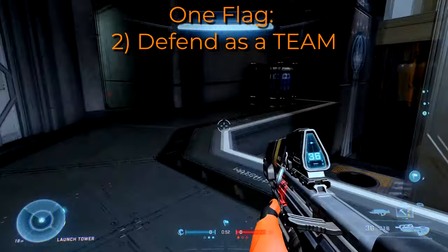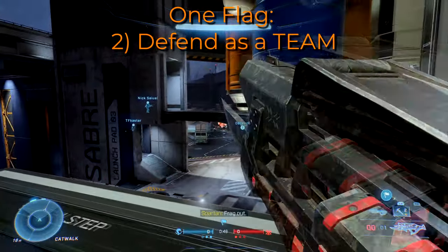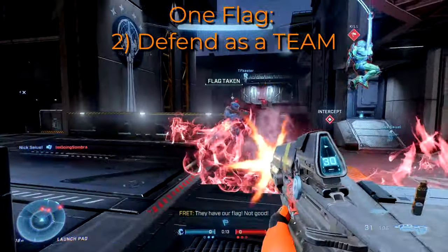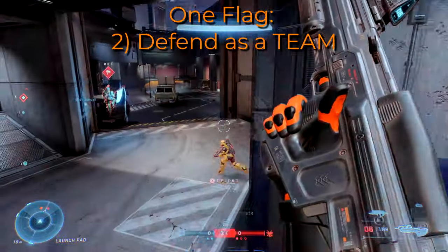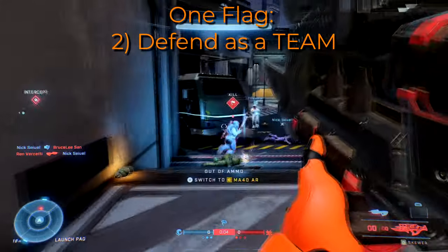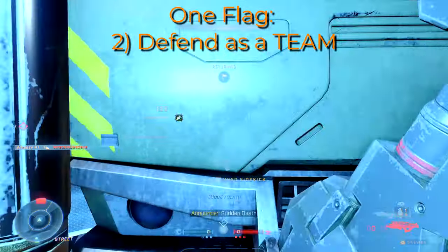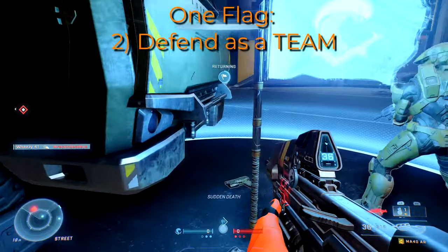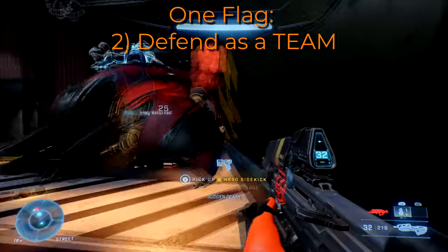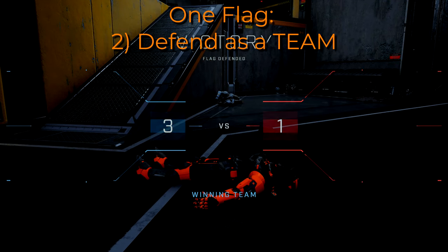In the same way that vehicles can be good support when you're on attack, prioritize destroying vehicles and stopping players with power weapons on defense — they can be tide turners. So if someone picks up an overshield, a rocket launcher, or shows up in a vehicle, use your power weapons, use team shooting, and attack those tide turners first. Get them killed and you'll have a better chance holding out and defending. Don't go off lone wolfing — if your team scatters you'll get picked off one at a time and the enemy will just walk their way to your flag.